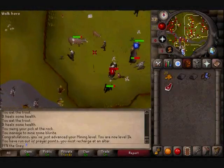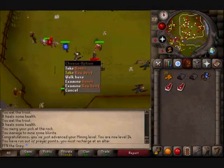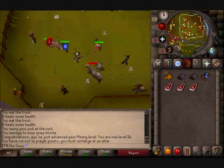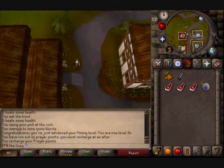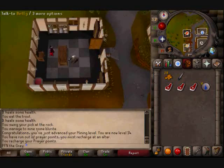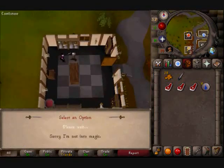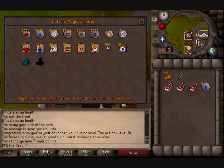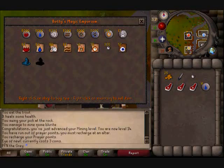I'll take this meat if you guys are just gonna senselessly kill these cattle and leave it on the ground — I need some burnt meat for one quest anyway. This music — not really a fan. Hey Betty, welcome to the magic emporium. She's got some eyes of newt — I needed that for the Witch's Potion quest. Eyes of newt cost three coins — not bad, but gross.